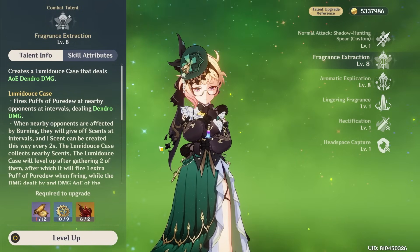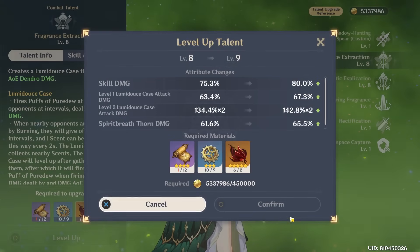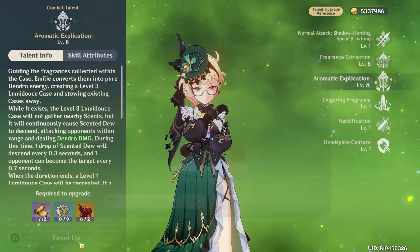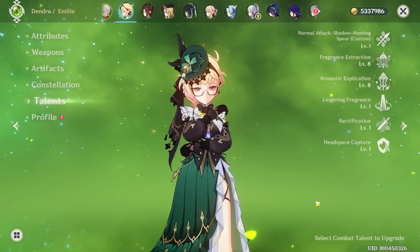Before moving on to more detailed information about her playstyle, for Emilie's talent priority, I would level both your skill and burst, with your skill being your number one priority, and then your burst is also important, depending on how often you use it. Just in general, level both of these talents, and you can neglect your normal attacks unless you plan on on-fielding her and using her as a main DPS.